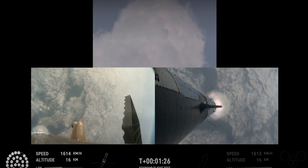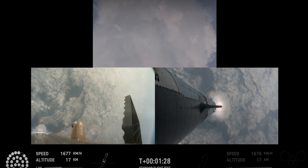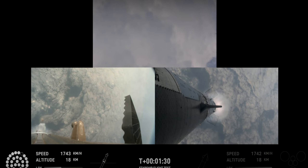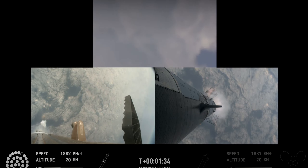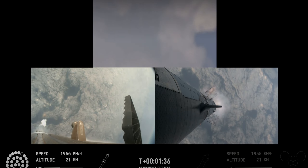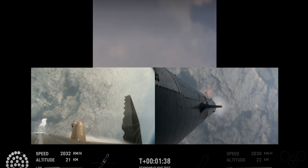You've got a couple of views — some ground trackers in the top camera. You're looking down from the top of the booster in the bottom left, and then a camera in the top flap of the ship looking back in the bottom right. Getting a couple of different looks as Starship heads uphill.